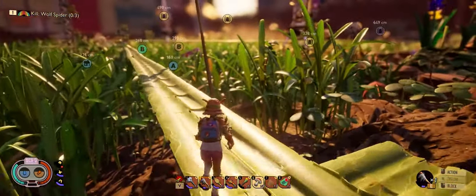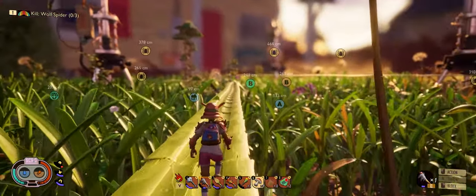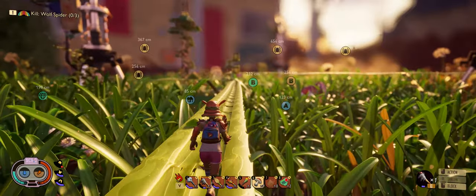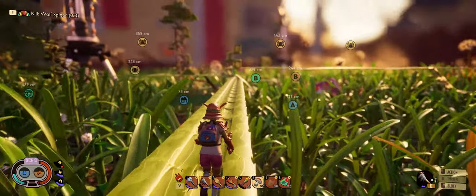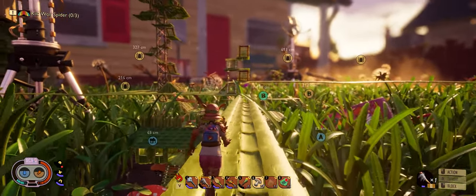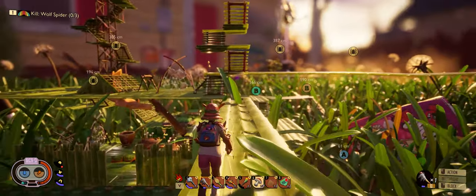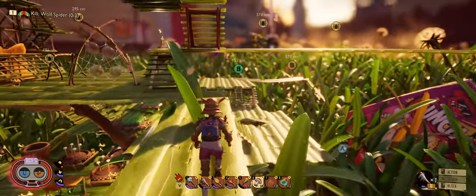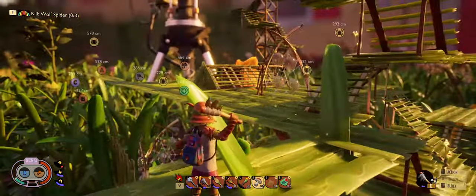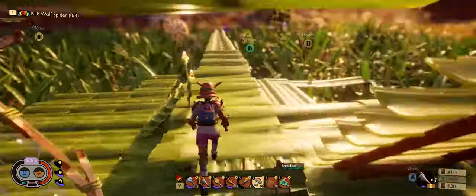We haven't got any level three stuff except for the mite mallet, so maybe that's what we should concentrate on. That whole giant tower was again just because we had stuff to spend — it has no purpose other than to use up the resources that keep piling up.